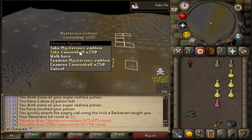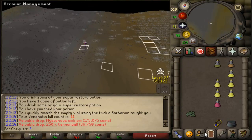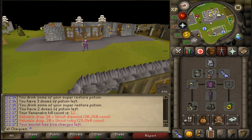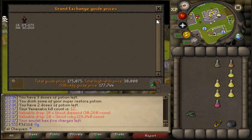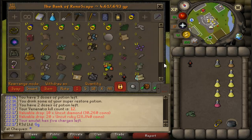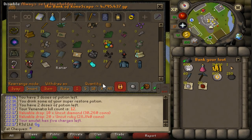First mysterious emblem — almost thought I got a pet there for a second. First trip of Venonatus done: 427k in the looting bag combined with 175k from the emblem. Look at that, almost a 700k trip right there. That is impressive.